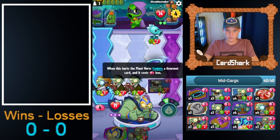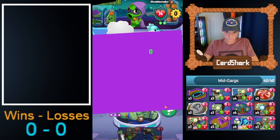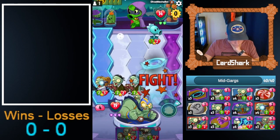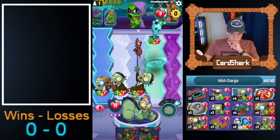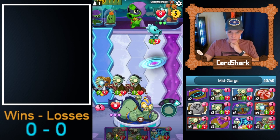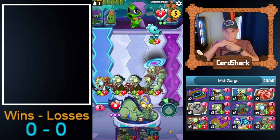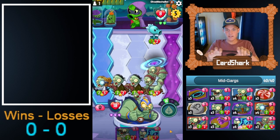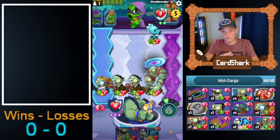One more turn and we'll be able to play this. Signature. So now the Garg Throwing Garg will be getting hit for 1 by this Frozen Pea. It'll be making Gargs and still have much health. We want to get plants with as low attack as possible to hit the Garg Throwing Garg so it stays alive for longer — that's one of the main goals of this deck.